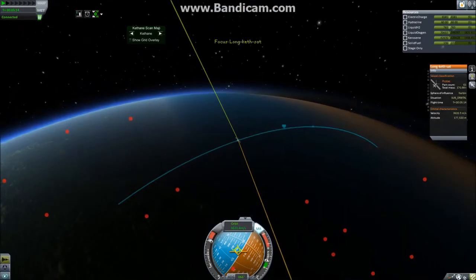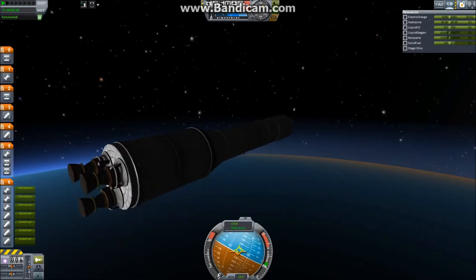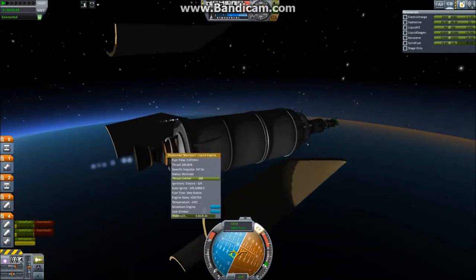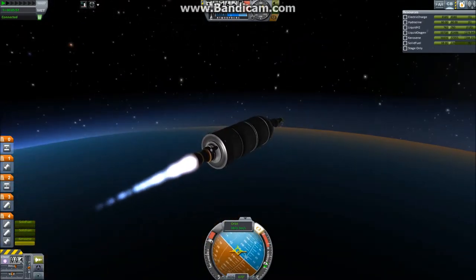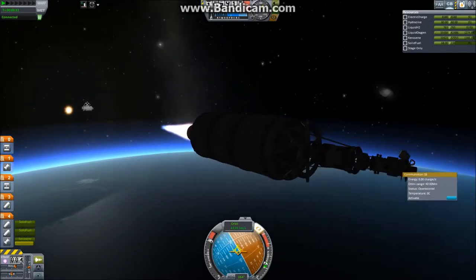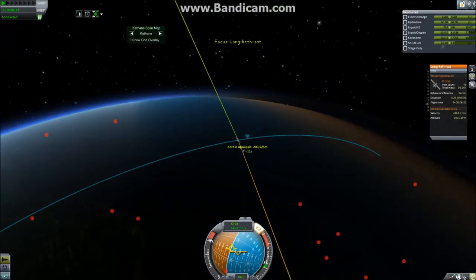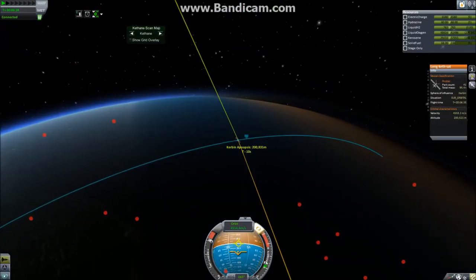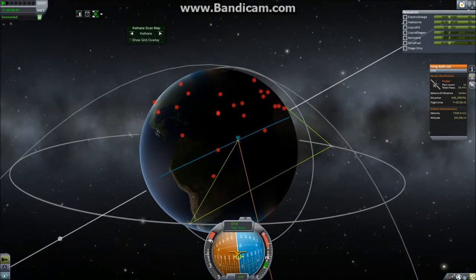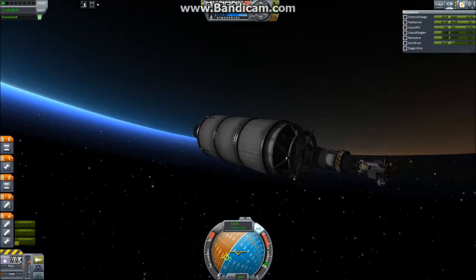This is also the first multi-stage rocket I've built — I've done two-stage before, but now we're engaging the third stage. Having a bit of rotation to get rid of the fairings, third stage is engaged. Now we can also see the satellite and the tiny fourth stage that was inside the fairing. We're up to altitude and now accelerating sideways to get into orbit.